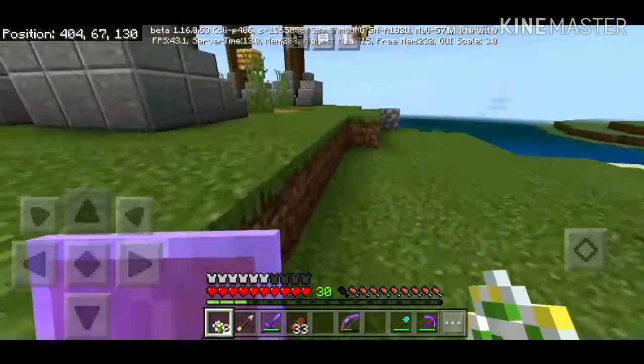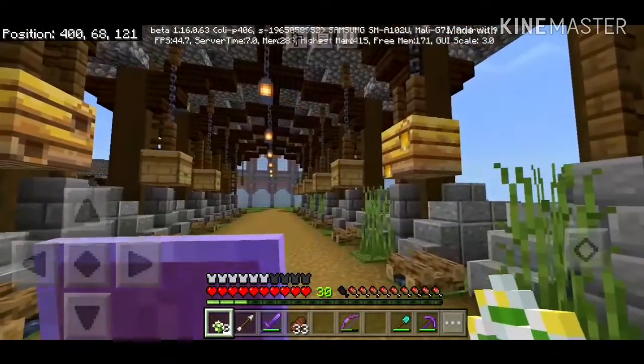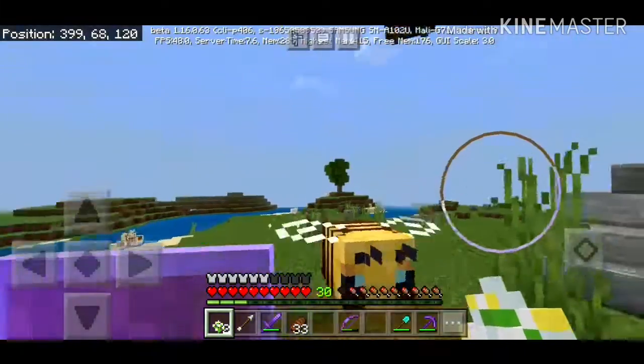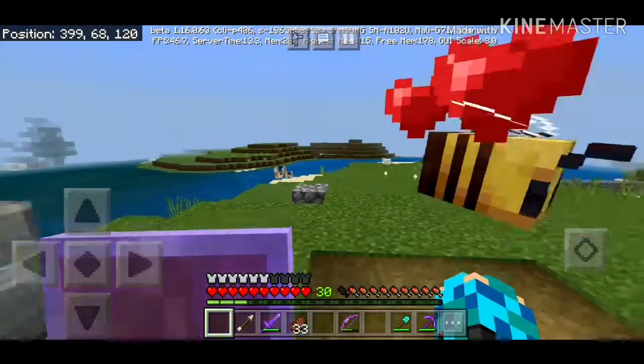Oh, there are actually some flowers here, so we can breed the bees already! Let's breed these guys. Here's one — oh, that one actually has honey in it. I haven't harvested any of these since they've been over here. Let me feed you and feed you, and breed!